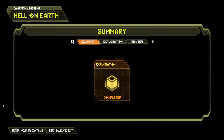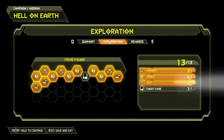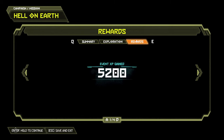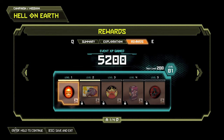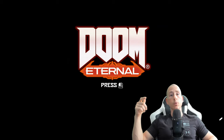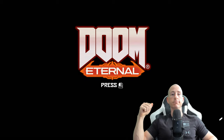We've completed the level and get a summary. You should have collected all the goodies: three of three mod bots, six out of six codexes, three out of three toys, and one out of one cheat code for Hell on Earth — the first stage of Doom Eternal. Thank you so much for watching. Please don't forget to like, subscribe, comment below, and I'll see you in the next guide.